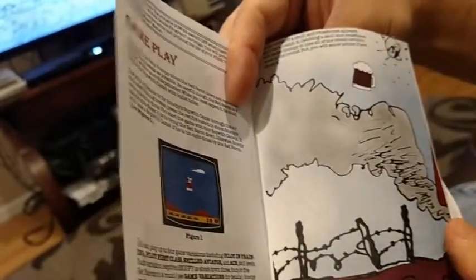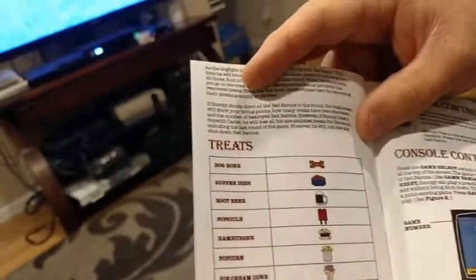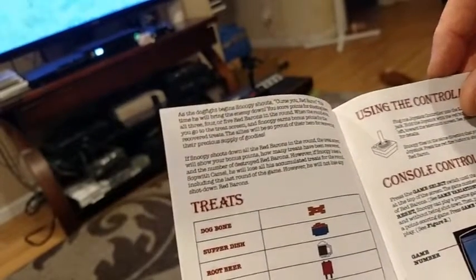I just love the fact — look at the artwork they put in this. It's like almost reading a cartoon, which is kind of cool. As the dogfight begins, Snoopy shouts: 'Curse you, Red Baron!'